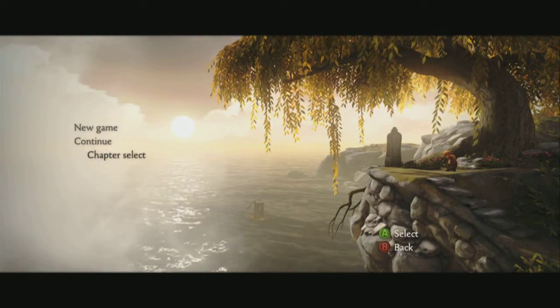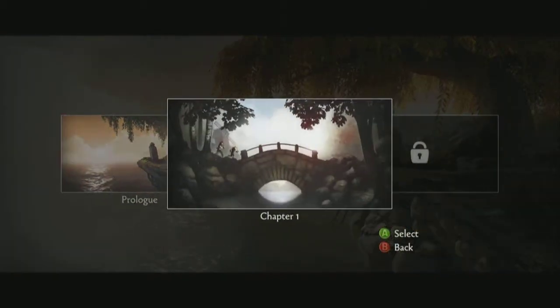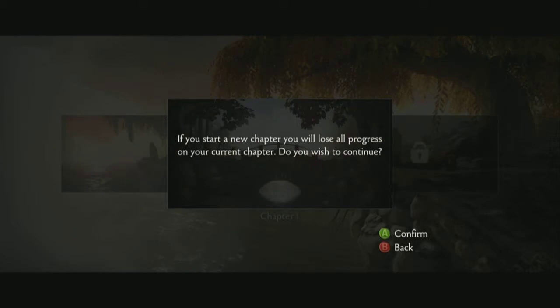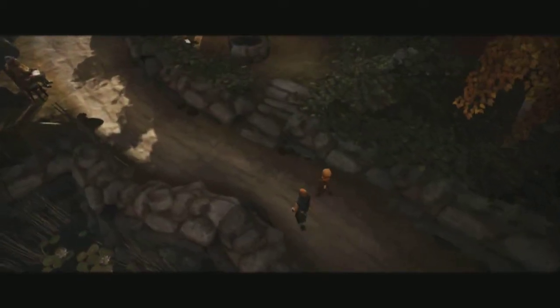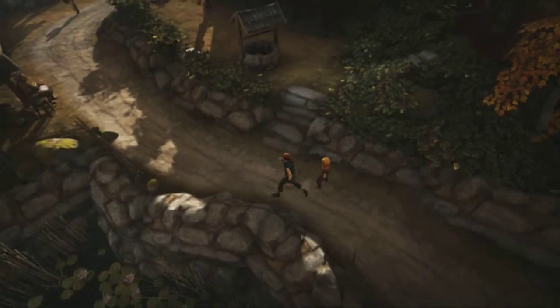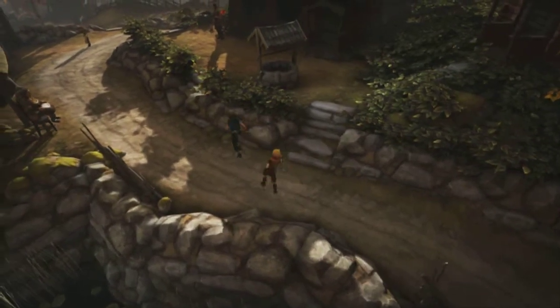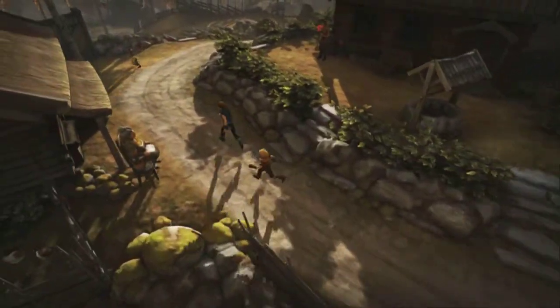Let's go ahead and jump in. There is a chapter select option and I'm actually going to skip the prologue and jump straight into chapter one so I can show you a bit of the gameplay. Once it loads up we'll be able to see exactly how this game plays. There we've got the two characters — the left stick controls the big brother, the right stick controls the little brother — and we're just going to progress forward through this village.